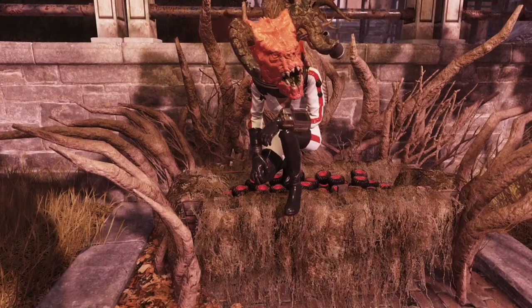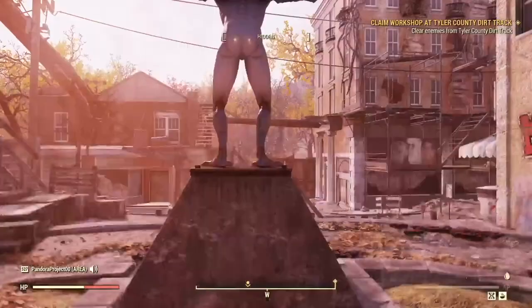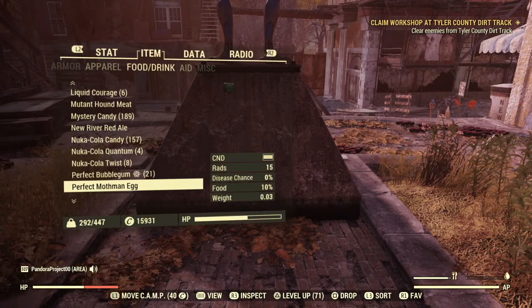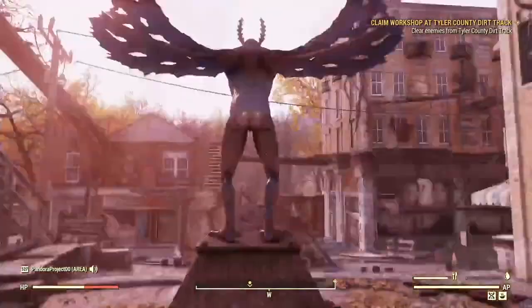I'm going to be showing you what to do with the perfect Mothman egg once you acquire it. I am sitting on the cradle that you need to deposit it in. First, let me show you — it is a food item. Here it is: Perfect Mothman egg. I believe you cannot sell it off, so that's good — you don't want to accidentally sell these off. You get these from the Cultus High Priest packs. It's a very rare item, as far as I understand it, a 5% chance.